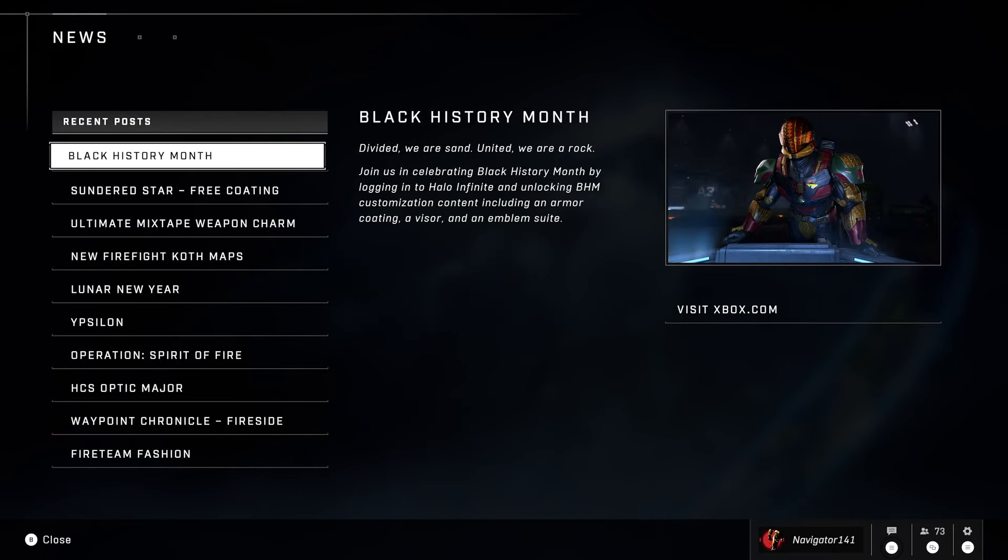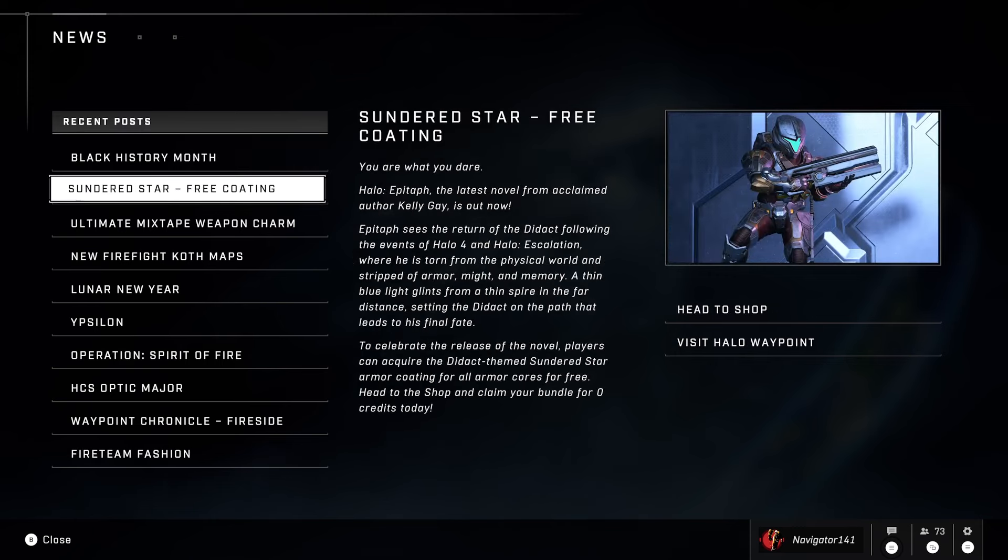Black History Month — if you guys don't know, you can get a Black History Month skin for free just by logging in to Halo. You also get a visor and an emblem suite. So be sure to check that out this month — there's some free stuff.